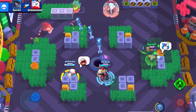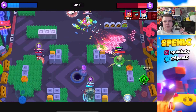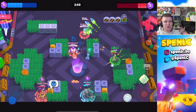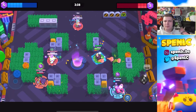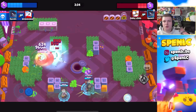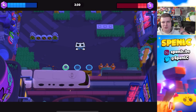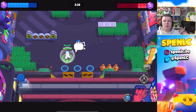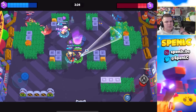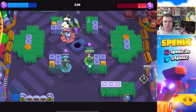Next for Crow I went with Mandy. Sharpshooters can typically struggle when Crow gets his super, but Mandy can two-shot Crow unless he uses the shield gear — though most people use the speed gear and mythic gear with Crow. Mandy can two-shot Crow which is essential, and her super can more often than not one-shot Crow as well. I also went with Piper — high damage brawlers counter the very squishy Crow more often than not.